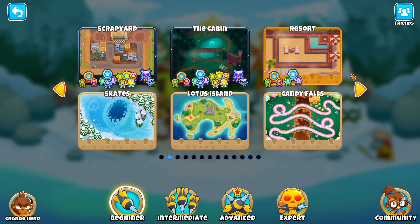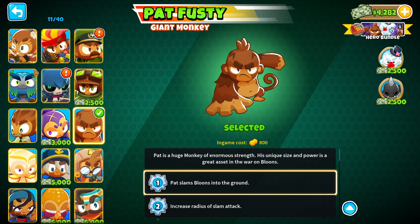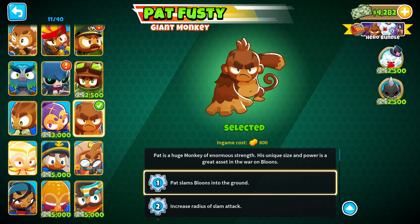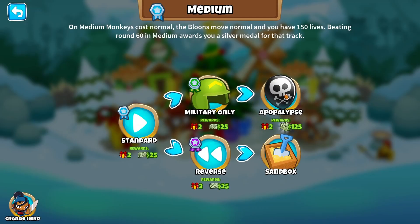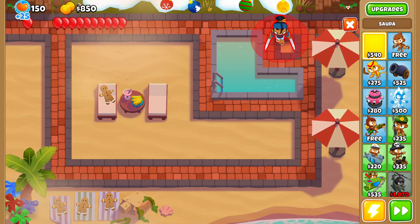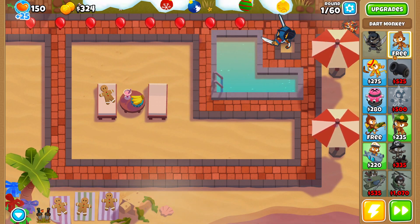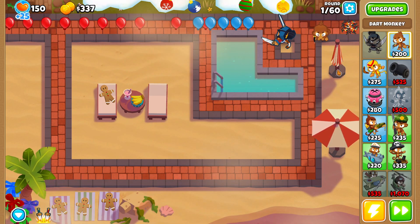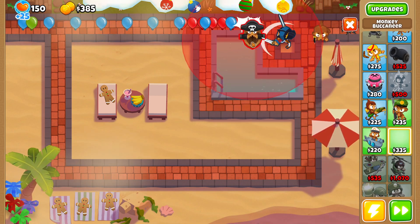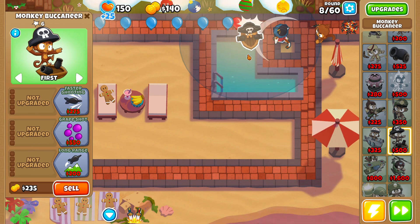Now the fun part begins — we're going to be trying to do Round 100 Apocalypse. I was originally going to do the 'I Like Him Big, I Like Him Chunky' achievement for Apocalypse, but let's play it a little more on the safe side. We already did a super sketchy strategy for Round 100 Deflation, so let's go for a more reliable strategy. We'll start off with Sauda and then go for a bunch of Monkey Buccaneers.